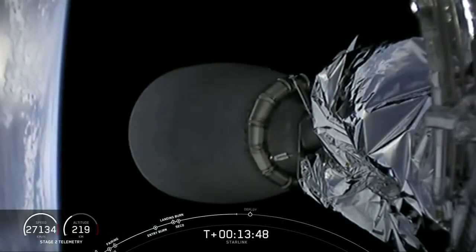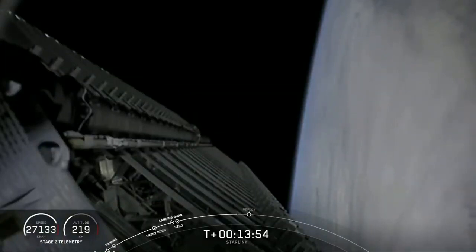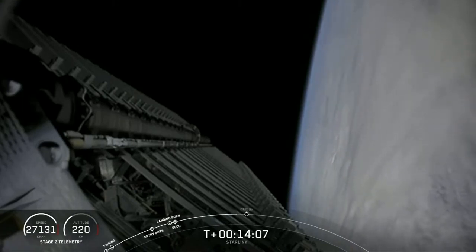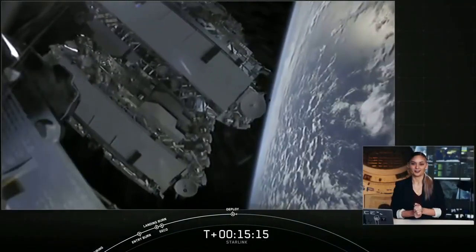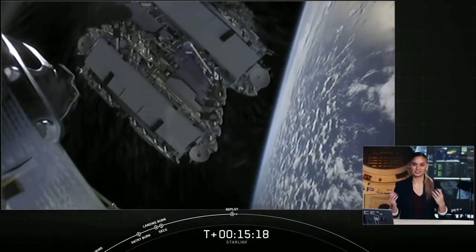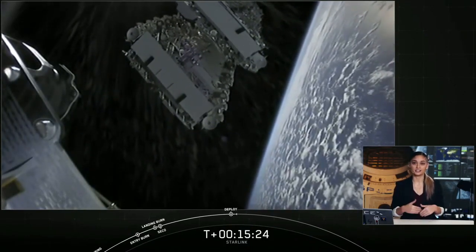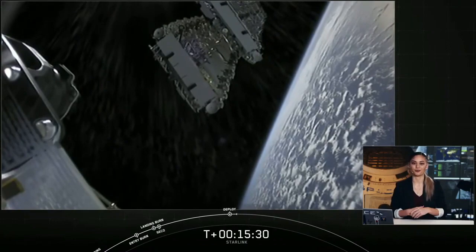Welcome back to the webcast for Starlink. We had an on-time liftoff this morning at 8:16 a.m. Eastern time. Our first stage successfully separated from the second stage, but unfortunately we did get confirmation that we were not able to land that first stage today. We are obviously disappointed, but our primary mission on the second stage is still on target to drop our Starlink satellites to their deployment orbit. We did get confirmation of deployment, and there is that live view. You can see on your screen the satellites are slowly separating away from the second stage, and over the next few weeks they will distance themselves from each other and eventually use their onboard ion thrusters to make their way to their final orbit.